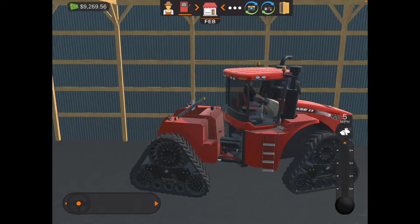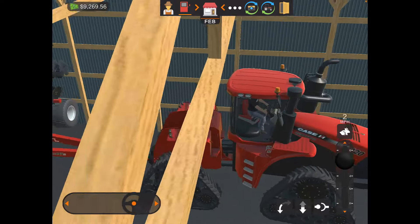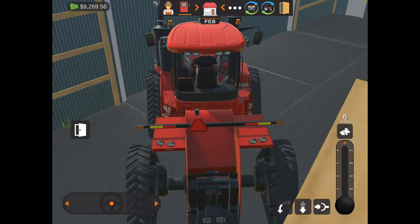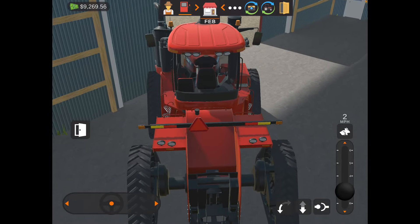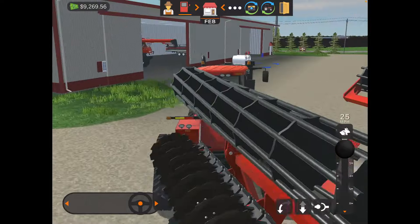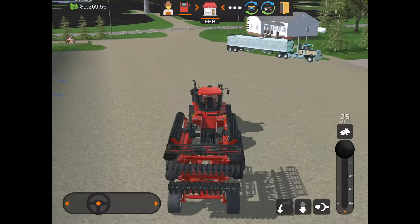This is our 420 quad and this is our Case IH high speed disc. Now we can get out of here. Daryl's gonna be in the field working.